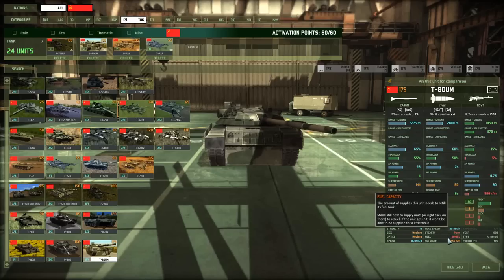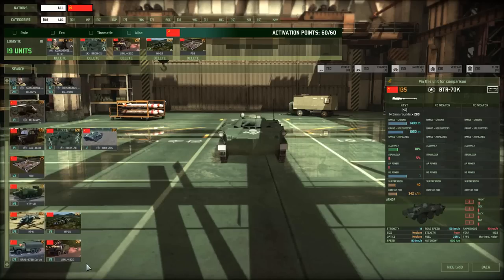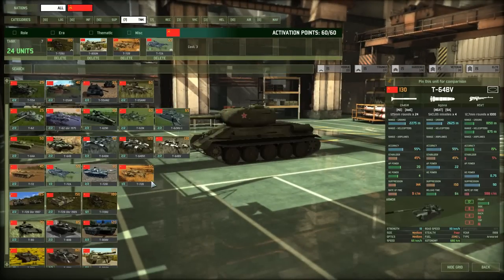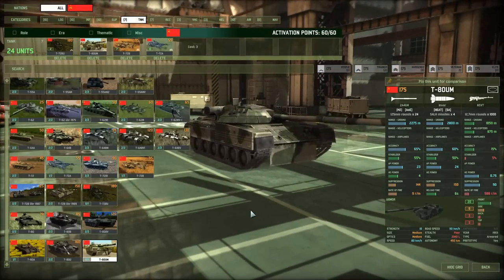The fuel gauge shows how many liters the tank holds — this is an arbitrary number indicating resupply cost. Some tanks are more fuel-efficient than others. The T-80UM has 2,040 liters of fuel — if completely empty, it would take basically two Ural supply trucks to fully refuel just that tank. You might want to be careful with fuel efficiency; running out of gas mid-fight is a real pain.